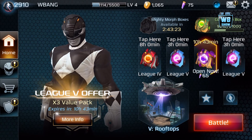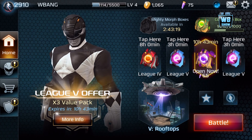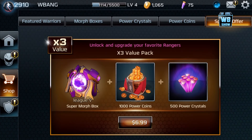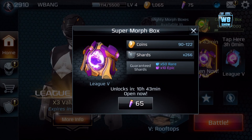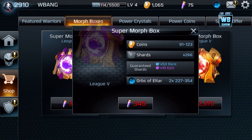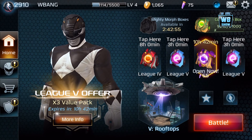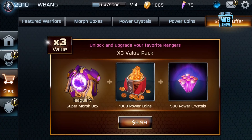Welcome back to another video on Power Rangers Legacy Wars. In this video, they're giving me an offer and we're gonna open the super morph box. We already have a super morph box here, and essentially these boxes are paid — usually — and sometimes you get them out of battles, which is great. It comes with 50 rare and 10 epic, which is not a lot, but at least you're getting something.